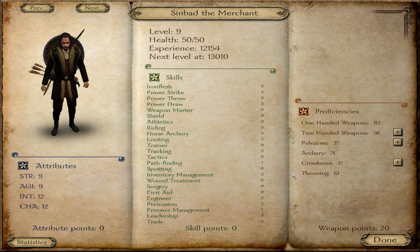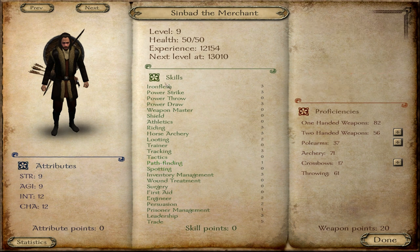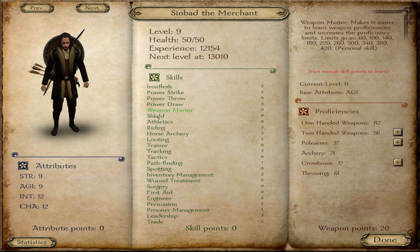This guy is called Sinbad — check out that cool face skin — Sinbad the Merchant. He's not a very good warrior and doesn't have great physical prowess, but he has high trade and pretty high inventory management. Soon we'll be working up pathfinding, with the plan to reach level 5 pathfinding by level 11.